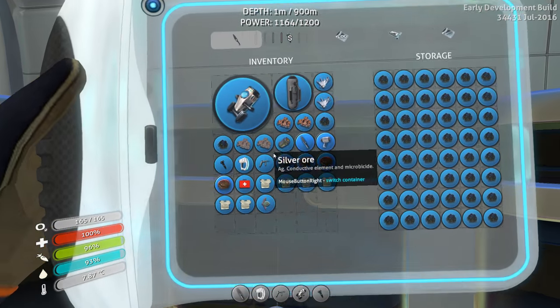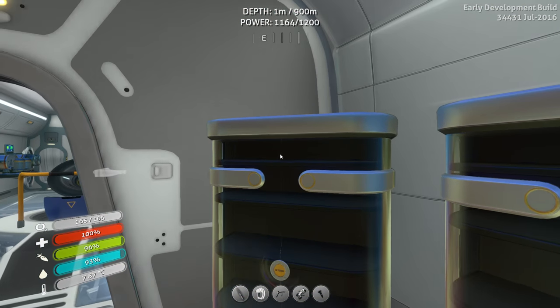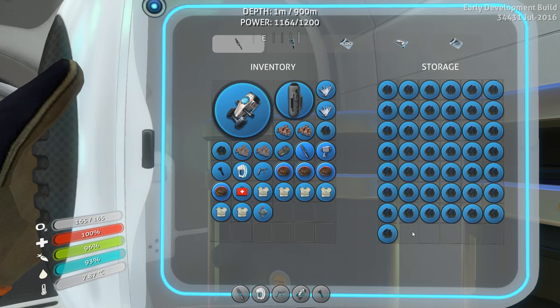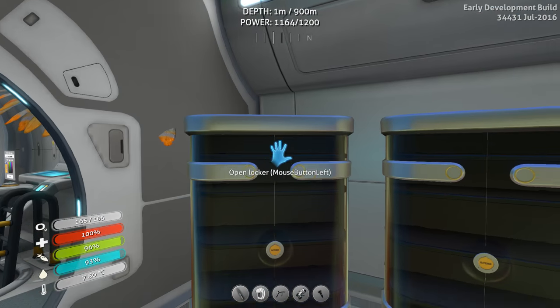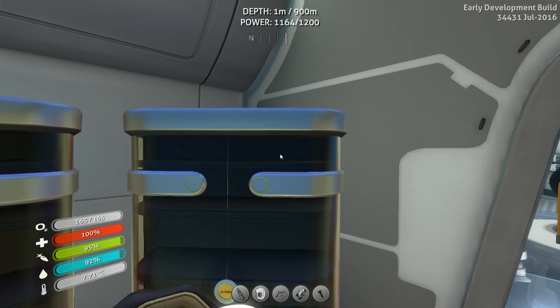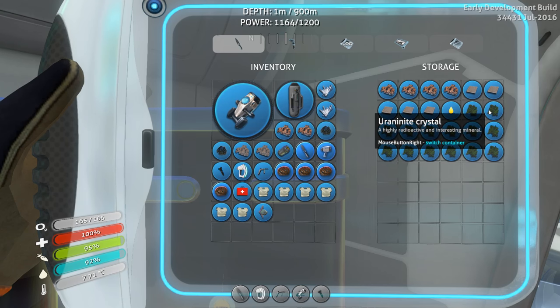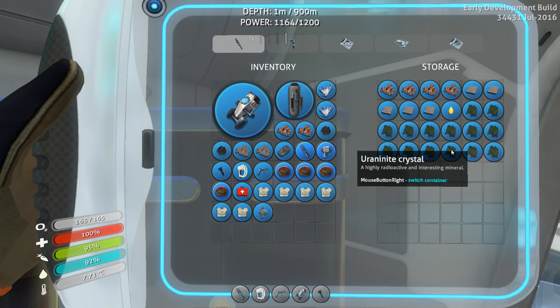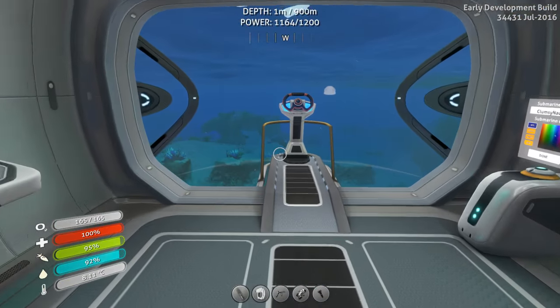If you look here: full titanium, full titanium, and this one almost full titanium. This one almost full quartz. And in this one, lots of different materials. And here, lots of copper, lead, and uranite crystal — which is for the uranium, which is for the nuclear power rods. So actually, we're all set in terms of nuclear power.